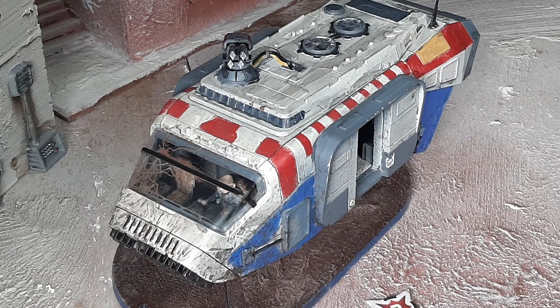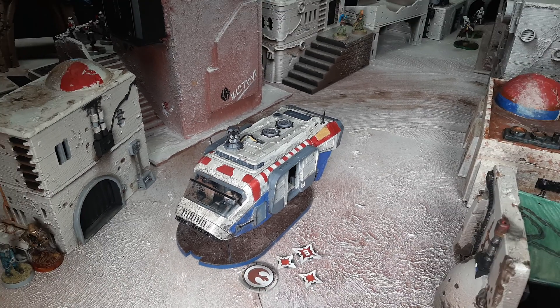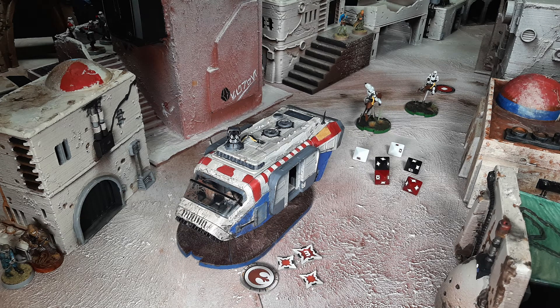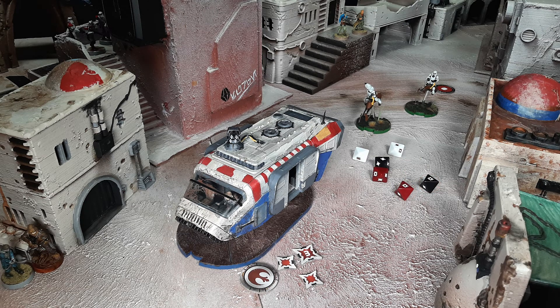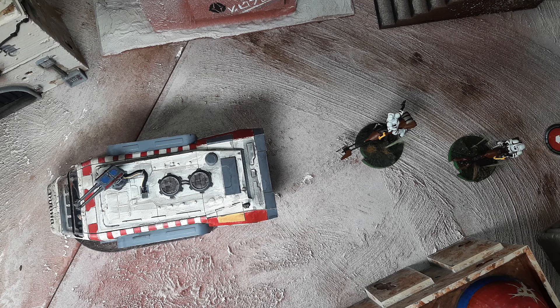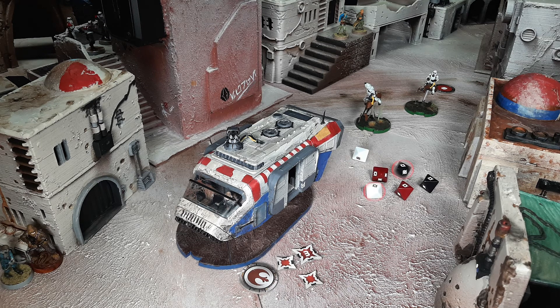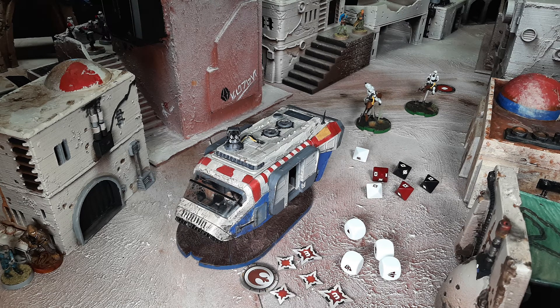This speeder truck is being pursued through the alley by a team of scout troopers on speeder bikes. They fire on the escaping truck and roll four hits. Because the speeder bikes each already have impact 1, they can each convert one hit into a critical hit. But because they are also in the AA5's rear firing arc, they can convert an additional two hits from the attack pool into critical hits because the AA5 has weak point rear 2. All four hits are converted into crits, and the speeder truck is vaporized.